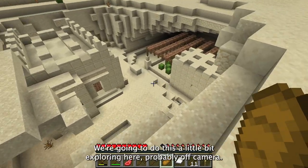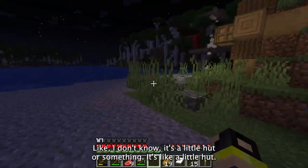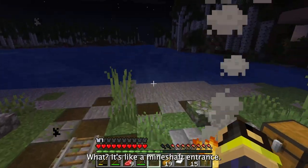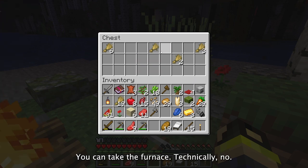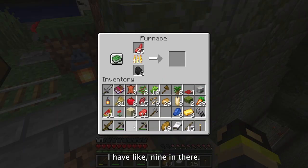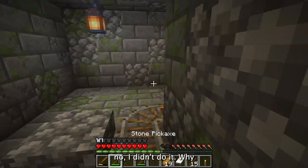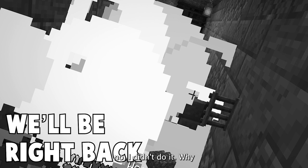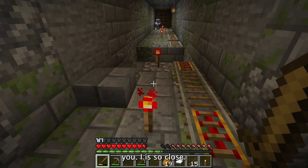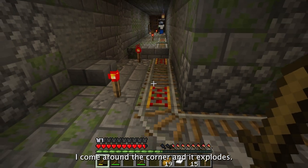We're going to do a little bit more exploring, probably off camera, then go find our base. There's light coming from this little mound — I wonder if there's glow light. It's not a hobbit house, it's not a hut — it's like a mineshaft entrance! I'm taking the furnace. I'm going to start melting my mutton in here. I went to check it out — and then there was a creeper! Oh no! Oh my god, that was so close. My heart just sank — I come around the corner and it explodes!